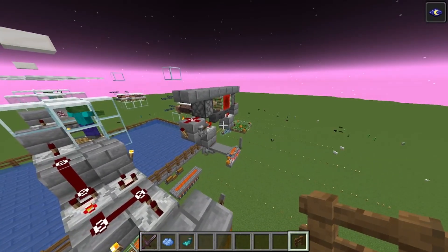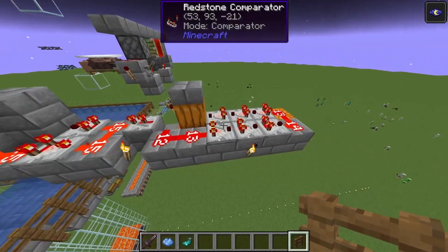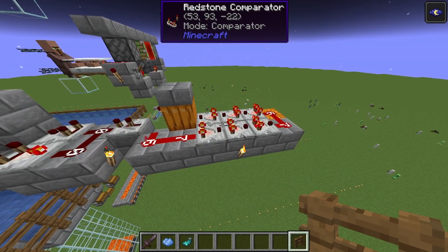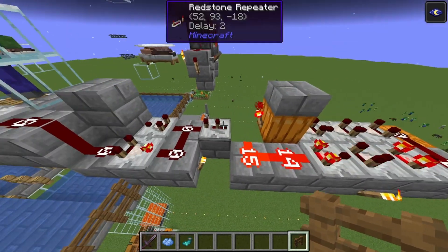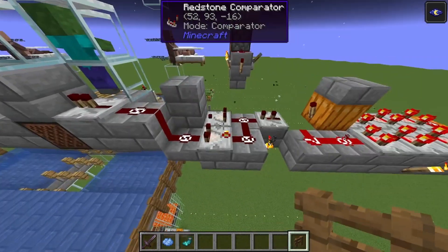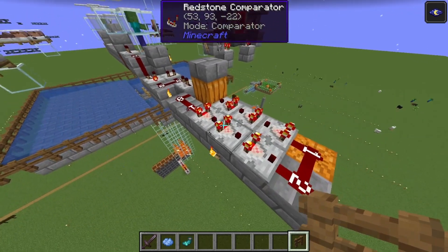Also, if you don't have slime for a hopper clock, you can basically use any long-running clock. Here I have a fade-out comparator clock that fires once every 7.5 seconds roughly, and a pulse extender that makes sure the zombies are elevated for roughly 2.5 seconds. So you will need a bit of nether quartz, but you don't need any slime.